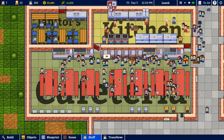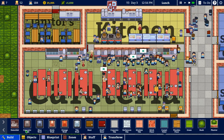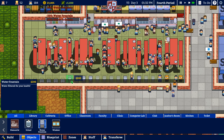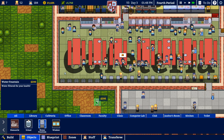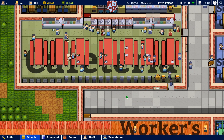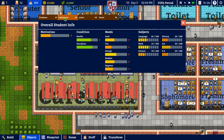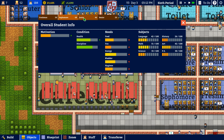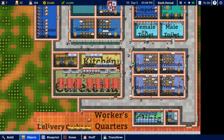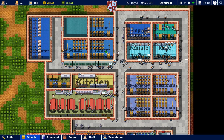It's lunchtime — people are coming down here. Hopefully those cooks are able to serve all these students. Lots of students are using the water fountains. Let's go ahead and add a few more to make sure no student goes thirsty. Nobody's using the actual sinks yet though. The fun stat is really lacking for students, so I'm thinking next episode we'll probably build that club zone and add a few more restrooms closer to the senior and junior classrooms.